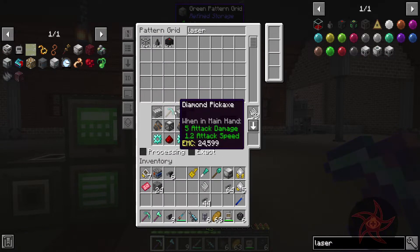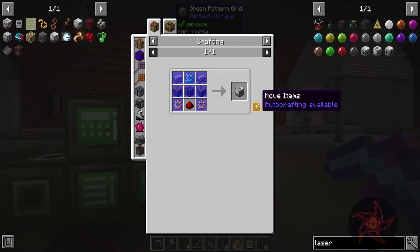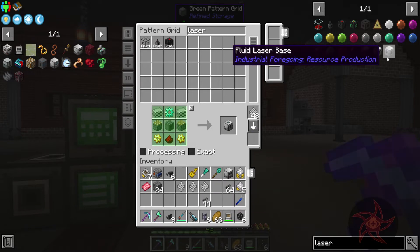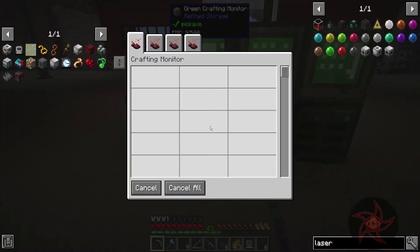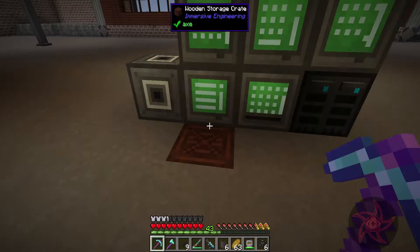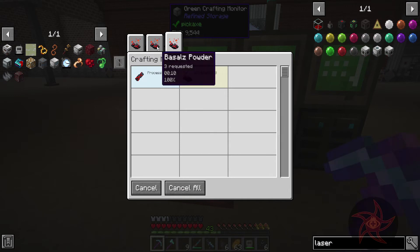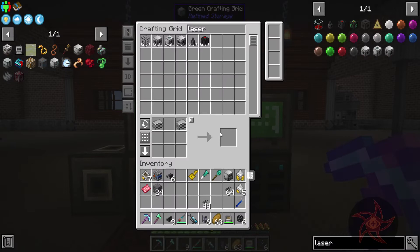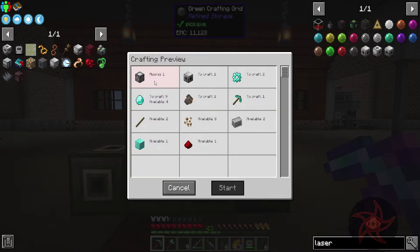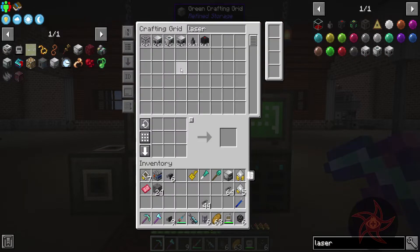Go ahead and teach you how to make this — diamond pick recipe, why not? Laser drill itself, and then fluid laser base because why not? I'm going to need ether gas anyway. If I wanted an ore laser base start, I just need an advanced machine frame, which is the pink slime one. So we're going to need a mob slaughter factory.